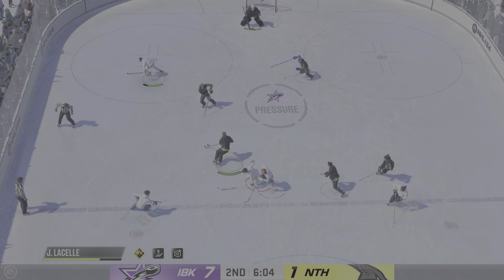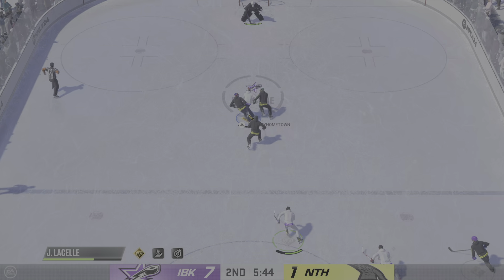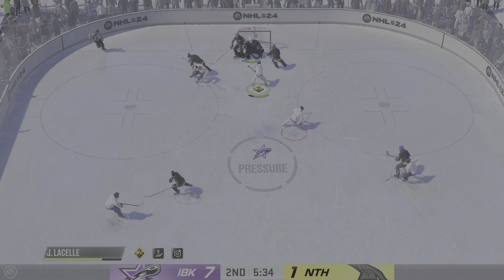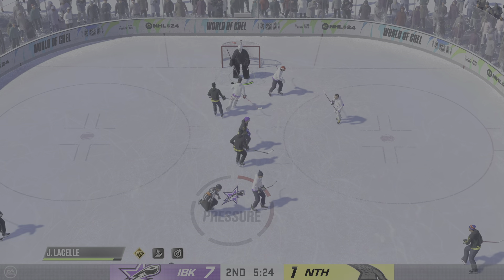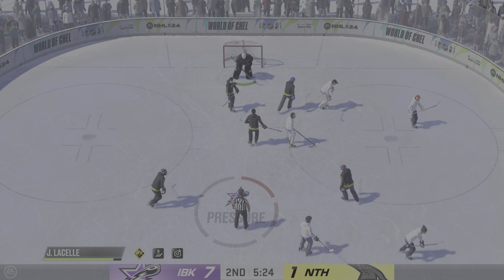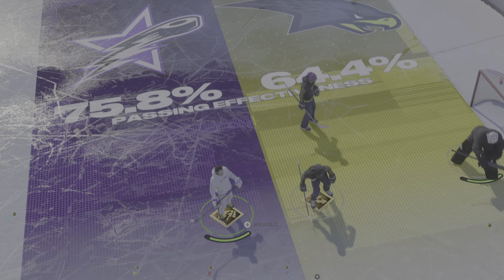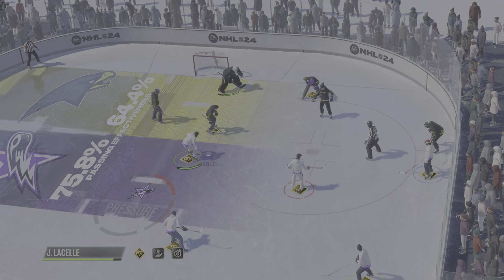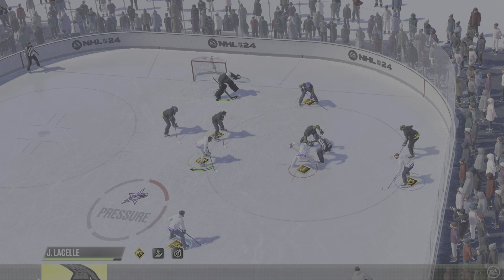Can't hang on after that hit — textbook hip check! He got all of that one. At center, that's intercepted. What a save by Lehmann — incredible. He's got presence in his crease and also a great glove hand, and he shows it right there. The Ice Breakers have a decided edge in the shot department and also in the score here in the second.